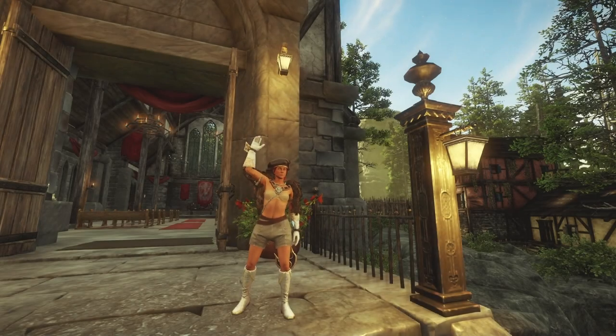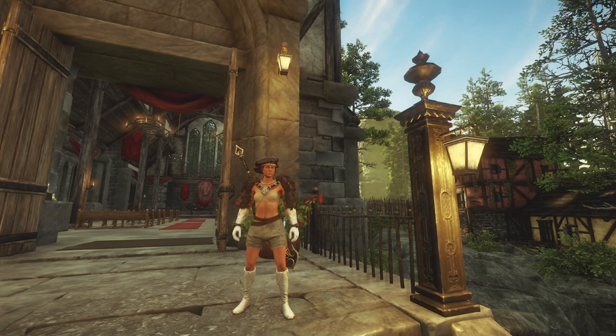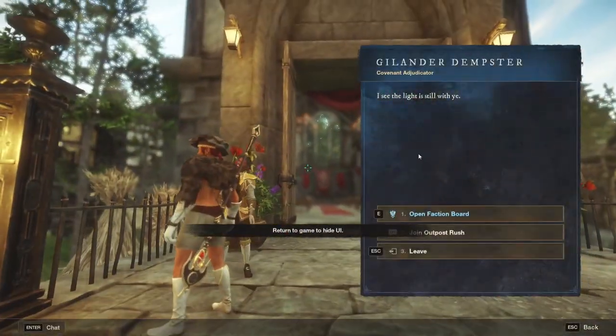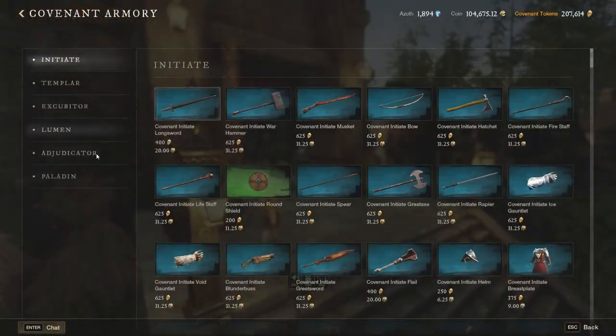Hello guys and welcome for another New World Aeternum video. Today I will go off the script and simply explain how the faction shop works, what you should buy and what you should definitely avoid, because as a new player you might fall into the trap of buying stuff from the faction shop and regretting it later. Let's go quickly to the faction NPC. There are other representatives for the three different factions but the rewards are everywhere the same, with just small exceptions which we will go into detail in a bit.